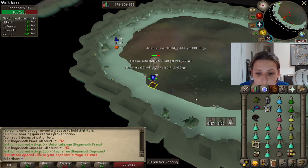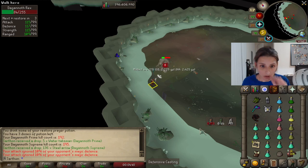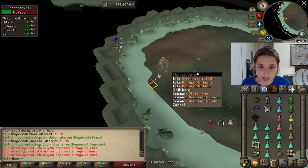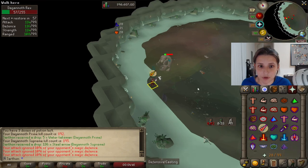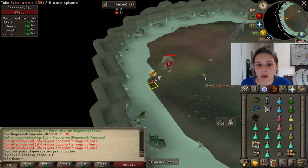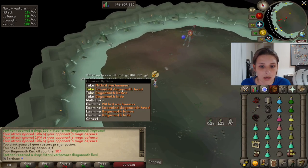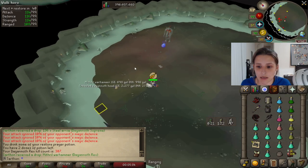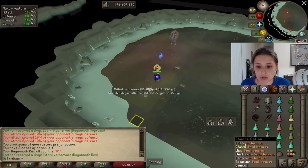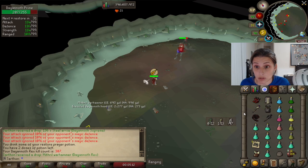I'm just ranging this guy. Prime is popping up in about 12 seconds — Prime is the mager. So we're just chilling here. Prime is going to pop in four seconds so I'll go ahead and put my prayer on. He hasn't seen me yet, which is very normal if you're in the corner of the room. But he will, and Prime hits the hardest. I'm going to take this ensouled Dagenoth head and put it in my Soul Bearer — they drop a lot of ensouled heads, which is absolutely true.